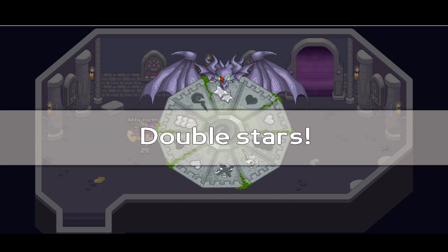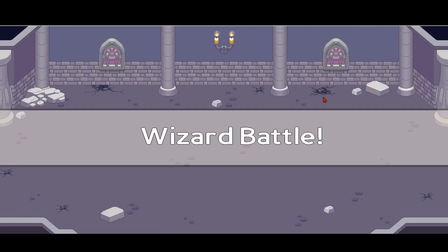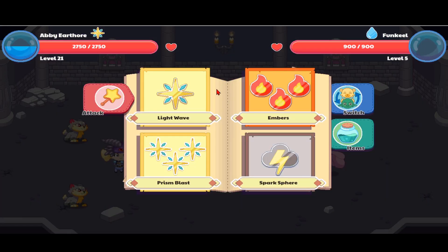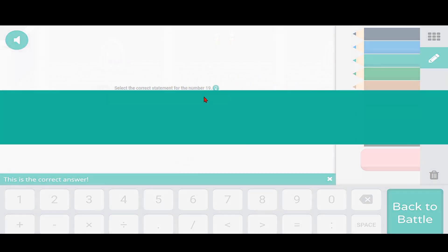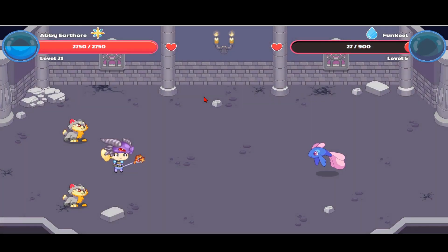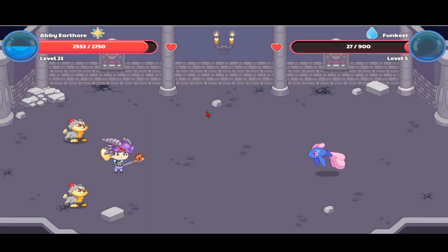We get double stars — woohoo! Let's get started. We're against a Funkyo at level five; this should be easy. I'm going to use Light Wave. The question is: 'What is the correct statement for the number 19?' Nine is in the ones place and it represents nine groups of one. We got it correct! That's so much damage. He didn't miss, but I'm going to go ahead and use Light Wave again.